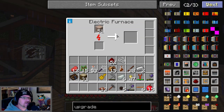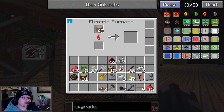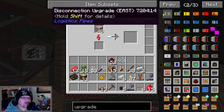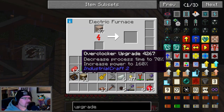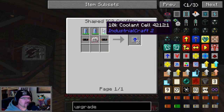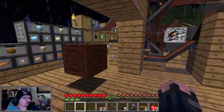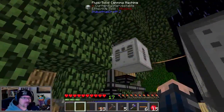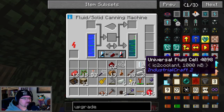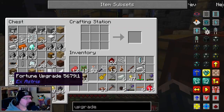Upgrades — next, next. Of course there's lots of upgrades. Tinkers', Chisel, Storage Drawers — that's Project Red. Ah, here we are. That's nuclear control. Here we go, Industrial Craft. Overclocker — decreases process time by 70%, increases power to 160%. So for this we need 10k coolant cells. You get coolant cells by surrounding that with tin plates. Okay, well there was something I actually did do way back when — we made a universal coolant cell because we could. So that, we surround with tin plate. Do I have tin plate? It doesn't look like it.